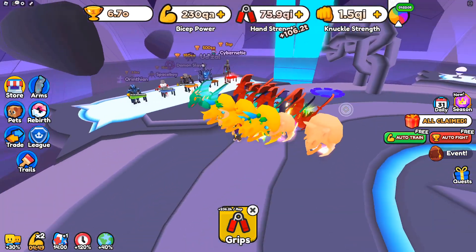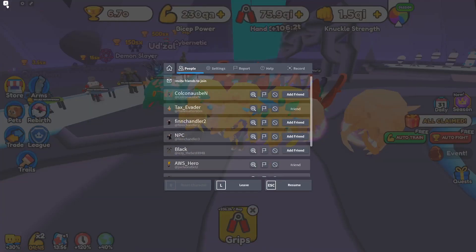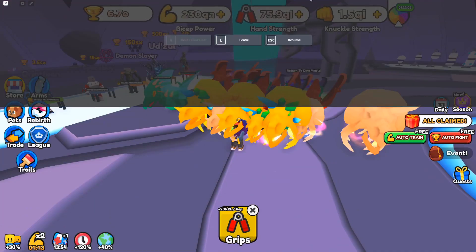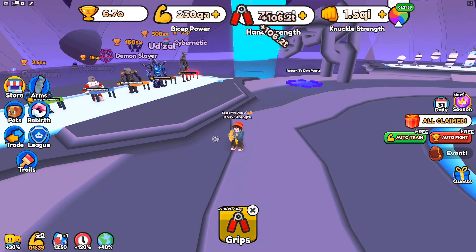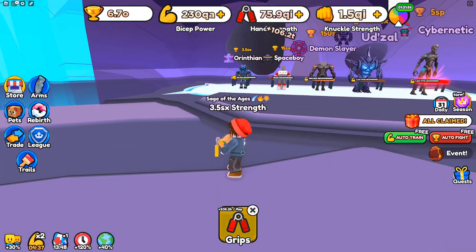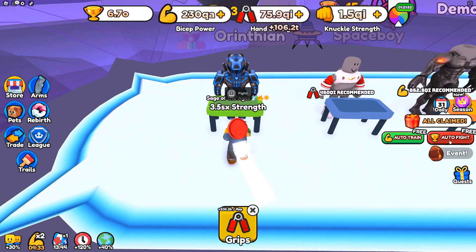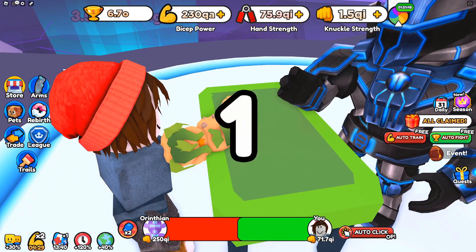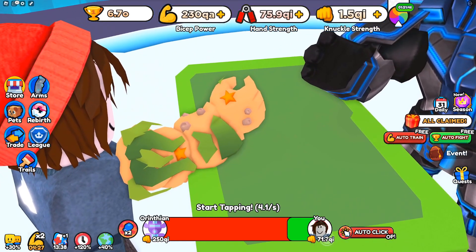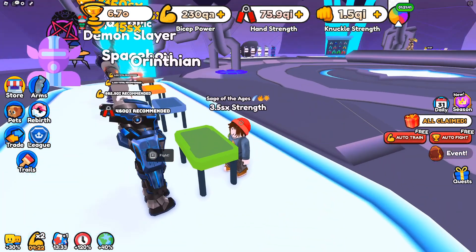By the way, there is some kind of bug here — let me turn off my pets so you can see the numbers. You can see I've got 3.5 SX wins. If I try to fight the Orenthian and do auto fight, for some reason it downgraded me to 71.7 QI. I really don't understand that, and I can't beat this guy for some reason.